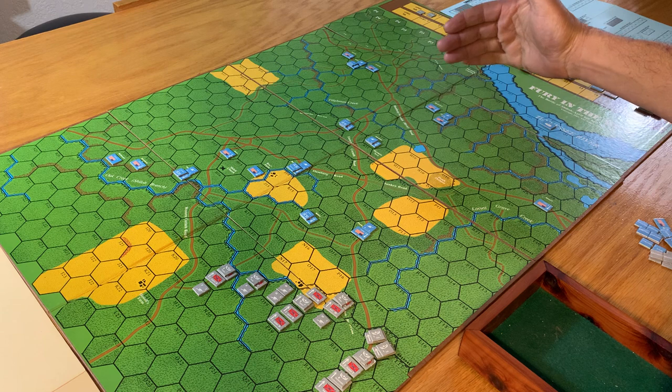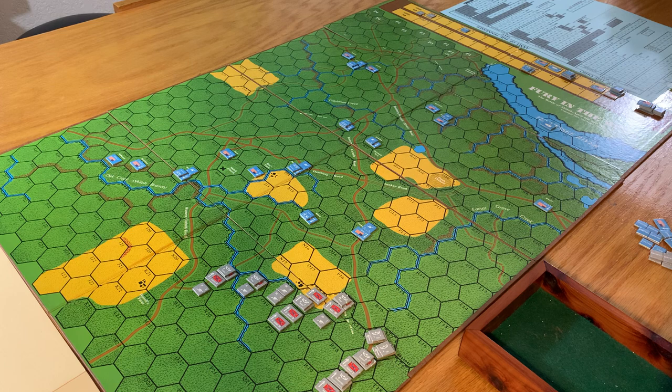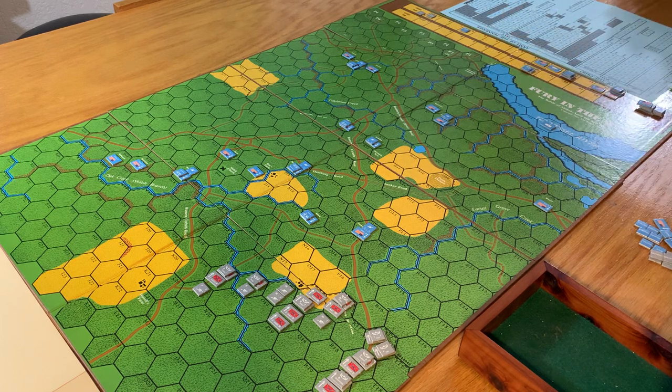I figure we come in here and maybe sweep this way with the first turn attacks - or maybe I'm blowing it. So maybe I'm in trouble already. This is more for educational purposes - learning how to play. All right, first day scenario. I did read about cavalry units - you can bring them on later, but they're not really worth it. They can cost victory points, so there won't be any of that. The Confederates move first in the sequence of play.